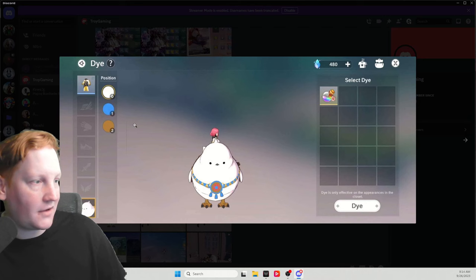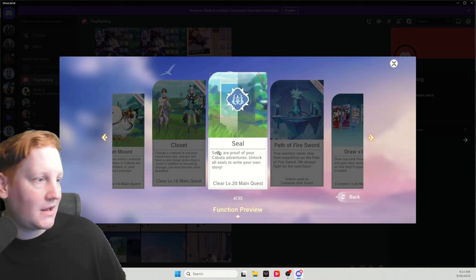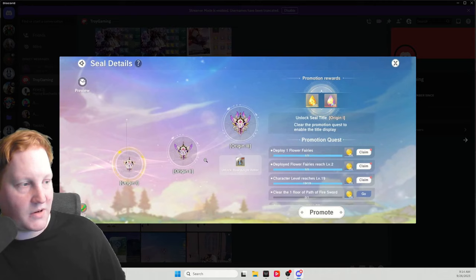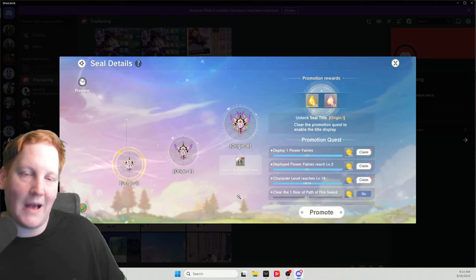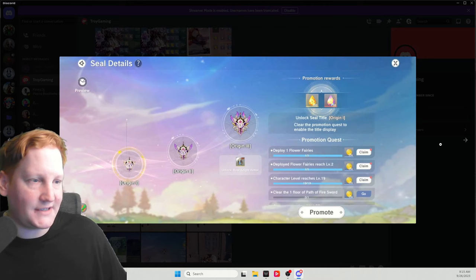Same thing with your closet — you can do the same thing. Each piece though has its own color palette, so you can do chest, arms, feet, what have you. As you see, this is a random palette — it'll show you five and then pick one at random. As you do these missions, you go up in your seal. Once you complete the first four sections — so this is origin three — you will get the rose knight armor, which is a decently good set until you have other outfits that roll out on your server. Most of this is going to be: increase your level, increase path of fire sword, and increase your CP.